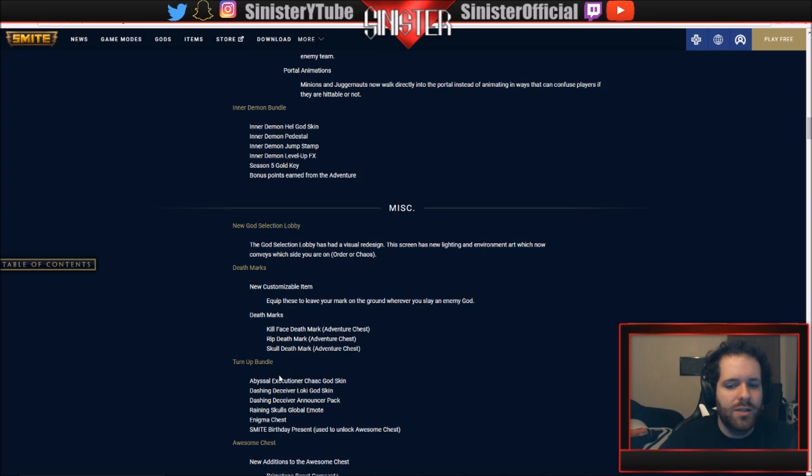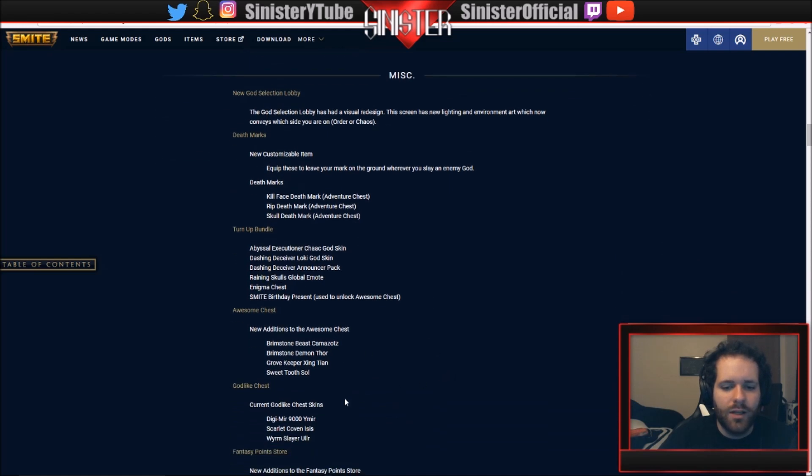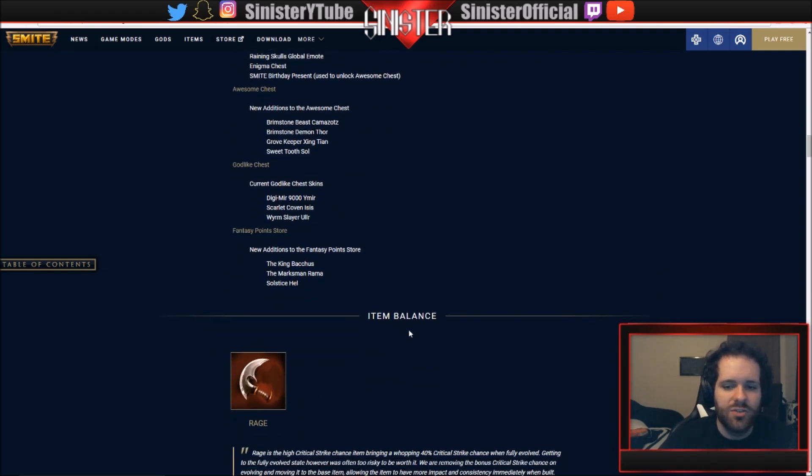The Turn Up bundle is the last bundle for the Smite birthday - you get the Abyssal Shock skin, Loki Dashing Deceiver skin, an announcer pack, Raining Skulls emote, an enigma chest, and the Smite birthday present key. For new awesome chest additions we've got Brimstone Beast Camazotz, Brimstone Demon Thor, Grove Keeper Xing Tian, Sweet Soul Godlike chest, Digimech 9000 Scarlet Coven Isis, and Worm Slayer Ullr. The fantasy point store rotation is King Bacchus, Marksman Rama, and Solstice Hel.